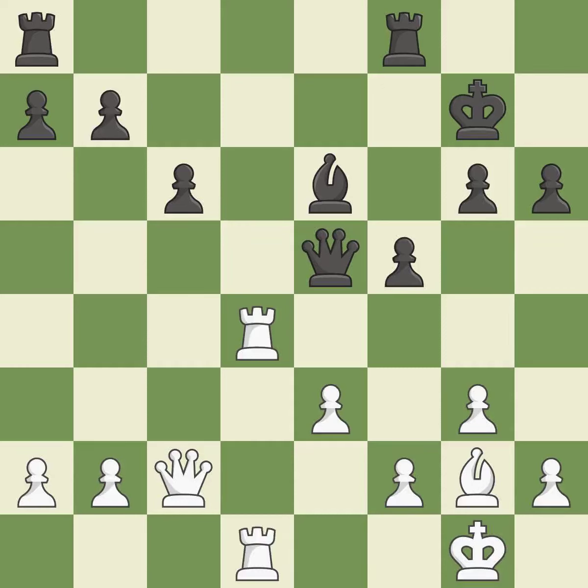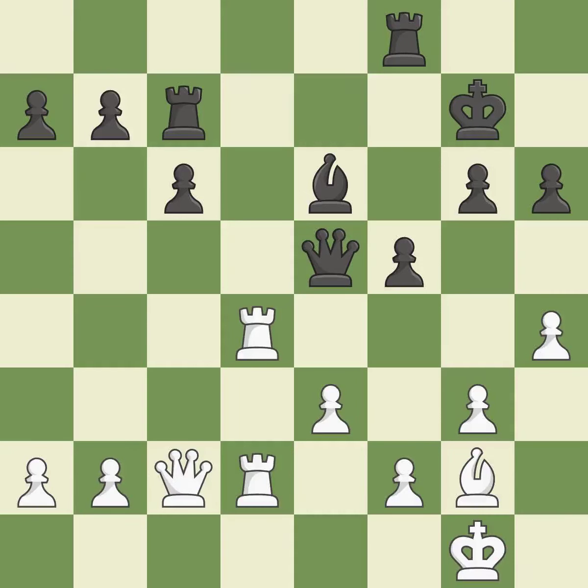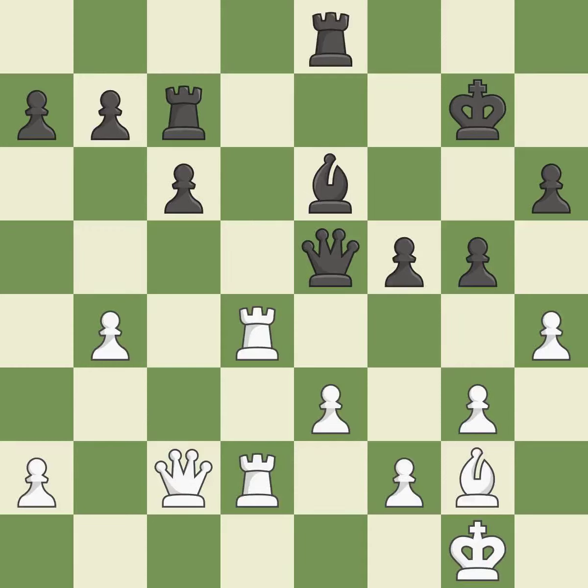The rooks are strategically doubled on the file and forcefully combined. By moving a rook from its starting square, this activates it. That is a logical response. Among the best actions. This defends the attacked pawn — it is excellent. The game was close to balanced, but now black is worse — it is a mistake.